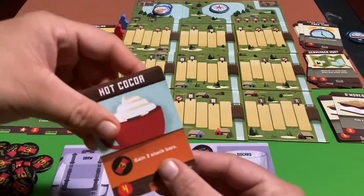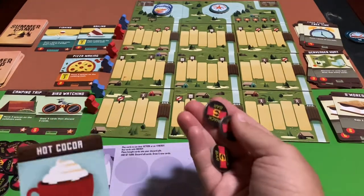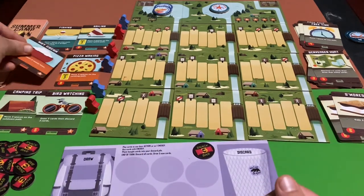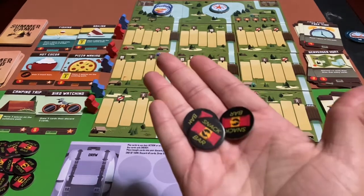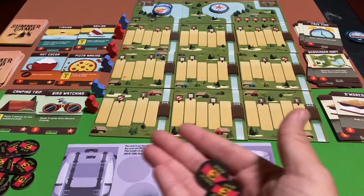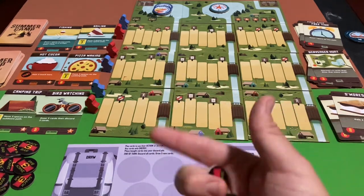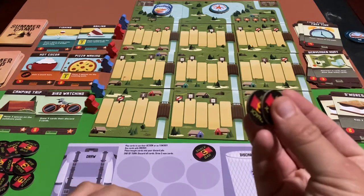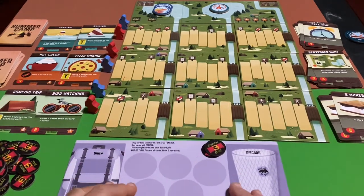Hot cocoa costs four energy and gives you three snack bars. There is a limit of six snack bars max — once you have six, you can't get any more. Snack bars are temporary energy: if you don't have enough cards to purchase a certain card, you can use snack bars to add to that equation. You might also want to hold onto a couple to help afford those really expensive cards costing eight energy.